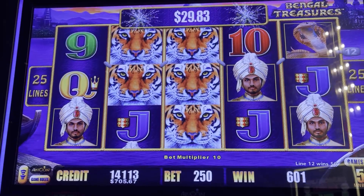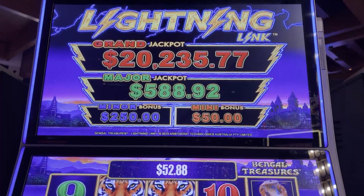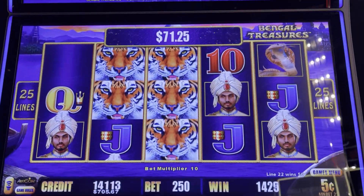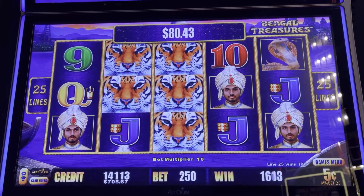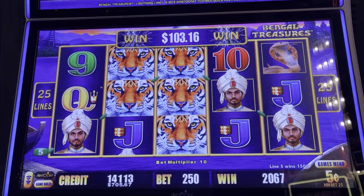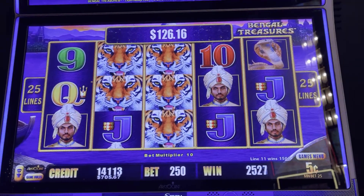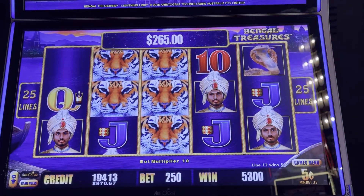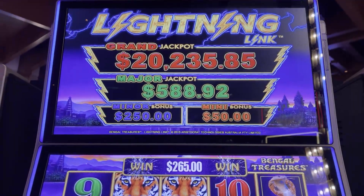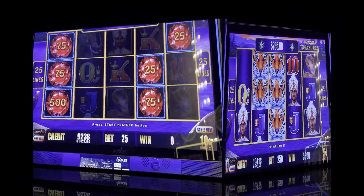All right, I just caught a decent line hit on a Bison denomination at a $12.50 bet — found a real decent line hit here. $265 bucks — not bad! That was a crazy bet guys, crazy bet — don't do that. We're up to $970 bucks guys!